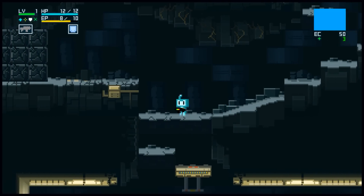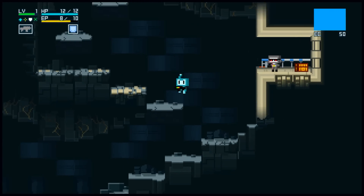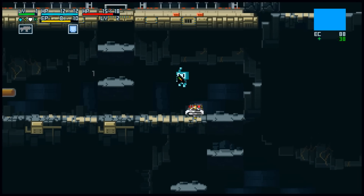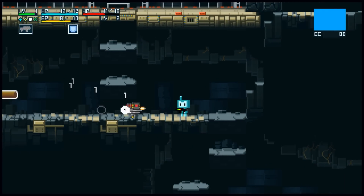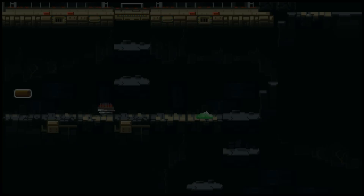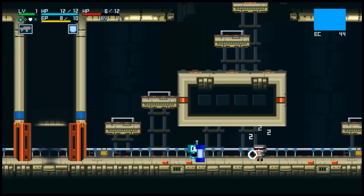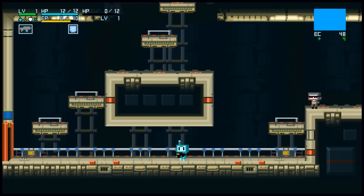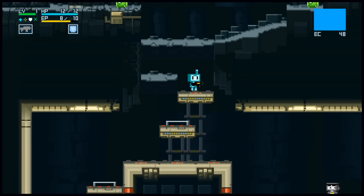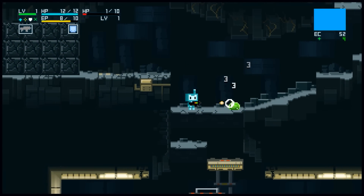You can see up at the top it has a very RPG-like health bar. EP, which is energy points, is used for your ability — which in this demo is only the shield. Which doesn't help against things that run through the shield. You can see everything respawns every time you die, which is good if you want to get money and experience.